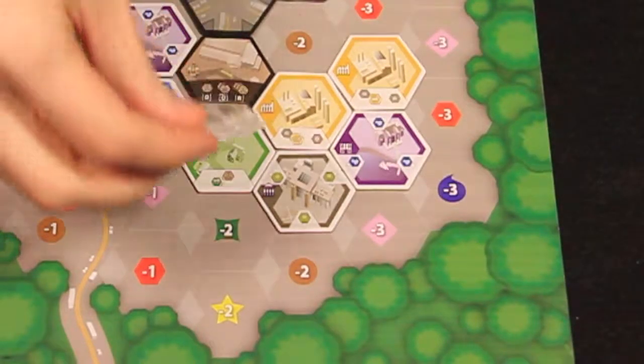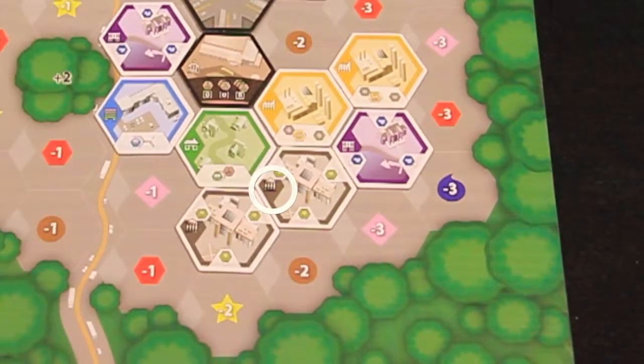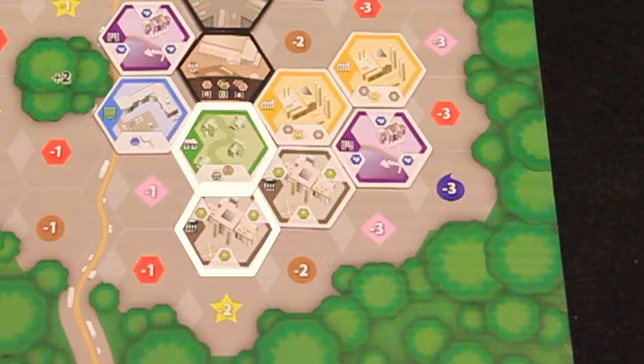The placed tile must match the board's orientation such that the zone symbol points left. The newly placed zone tile then activates all existing zone tiles in adjacent spaces.